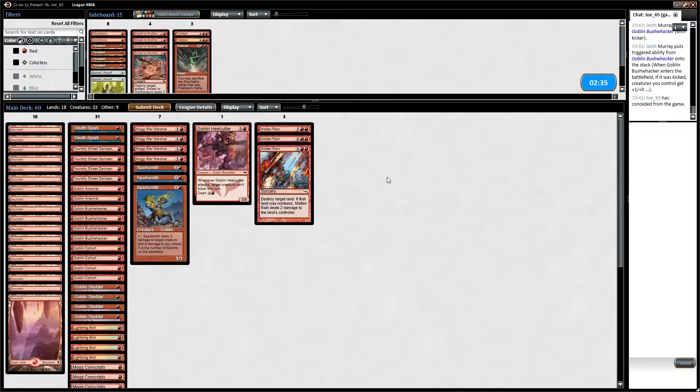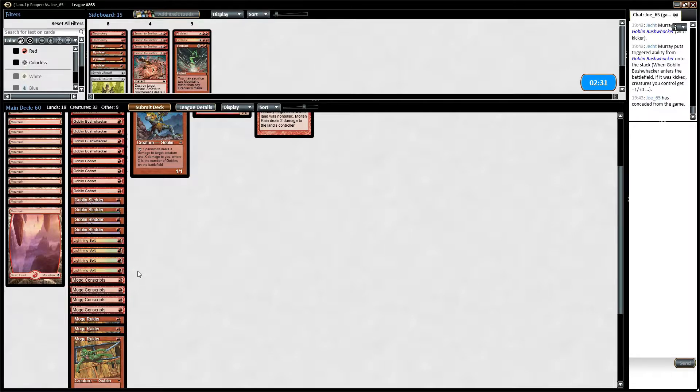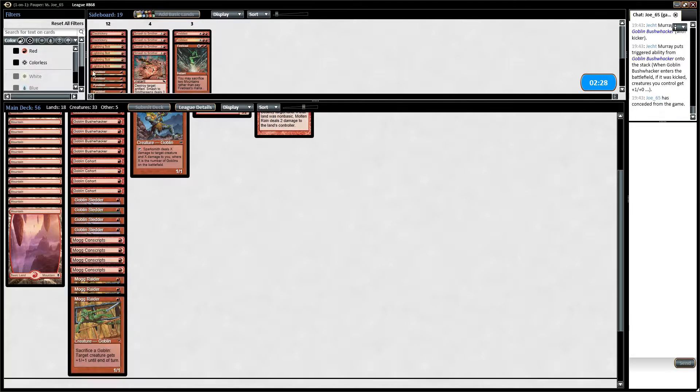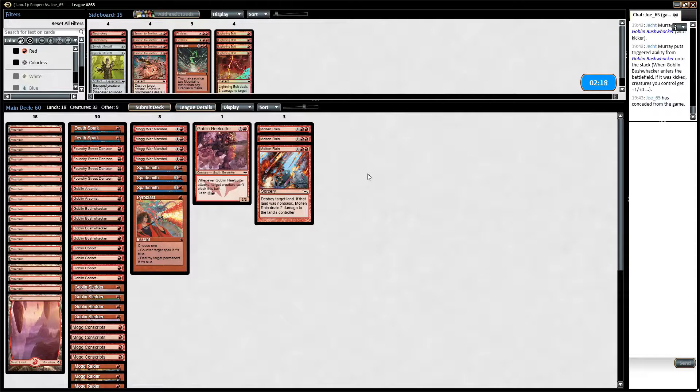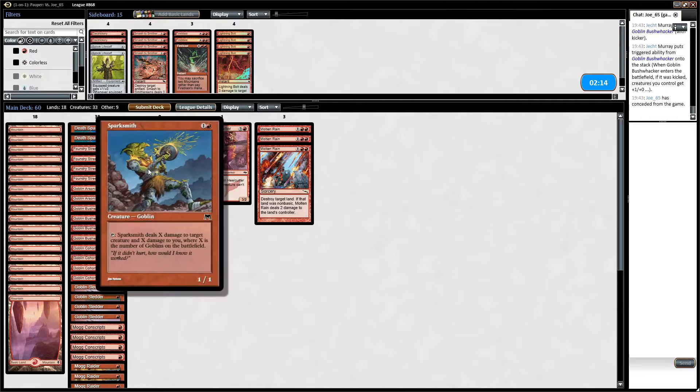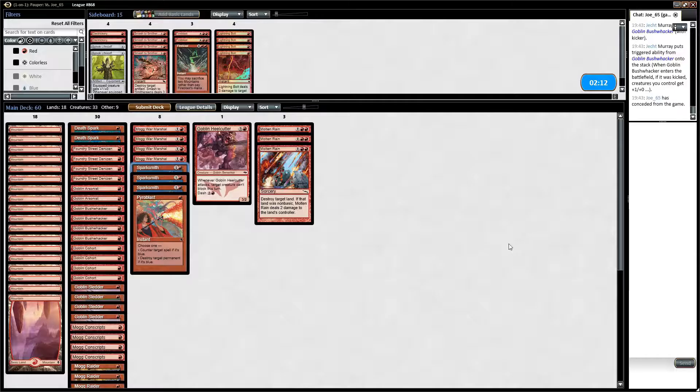It's smart that they conceded so early since I didn't get to determine if they're on Teachings or anything. But typically against blue-black, Lightning Bolts are like the worst card. Pyroblasts are good. It's possible that Bolts are better than, say, Sparksmith, but at least Sparksmith is a body — whereas just dealing three damage isn't that great.